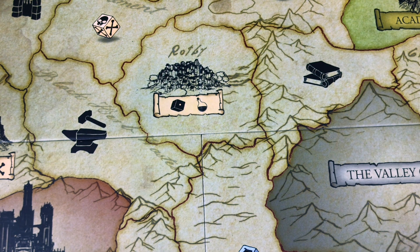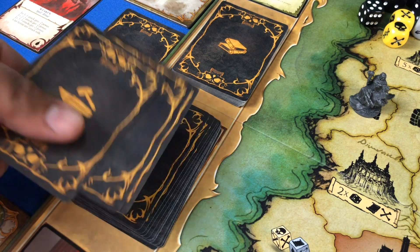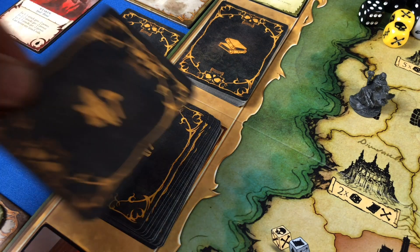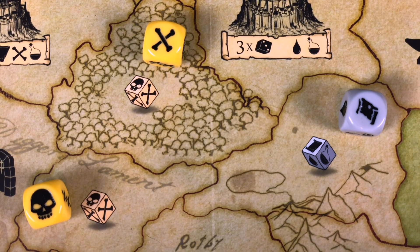Once players have moved to their new location, they perform the action on that location. For library and workshop spots, players draw three cards from the associated deck, choose one to put in their hand, and place the other two on top of the deck. On resource locations, players roll the associated dice — the number of dice printed on that location — and collect their resources onto their tableau.